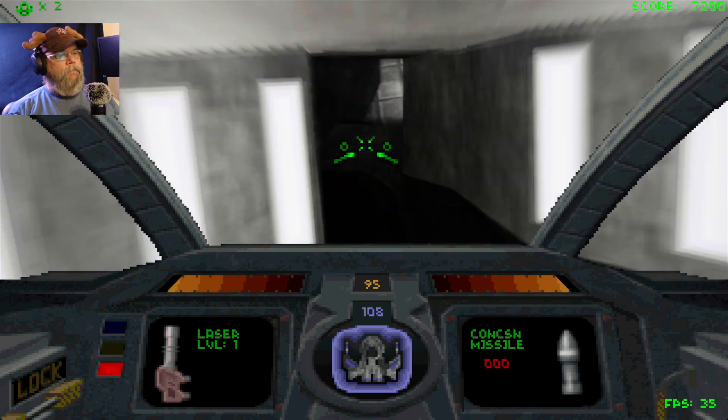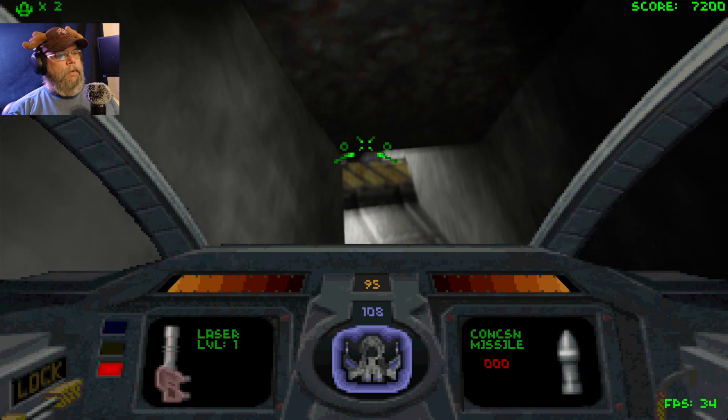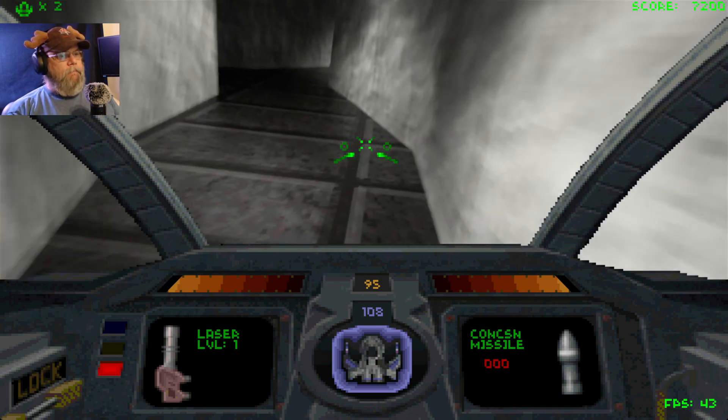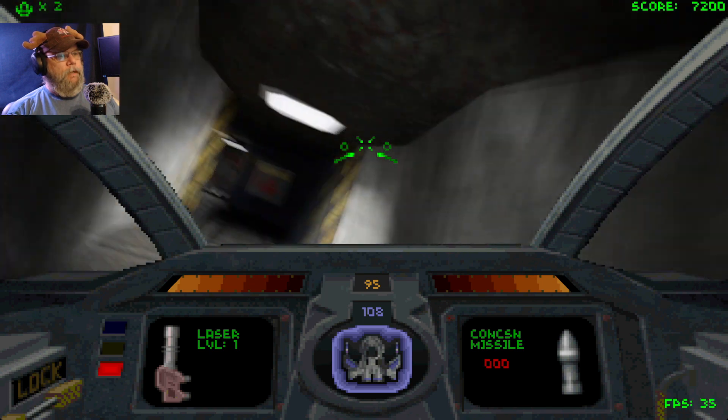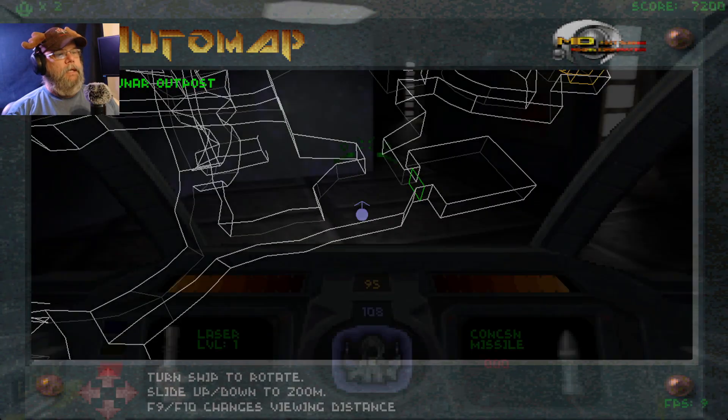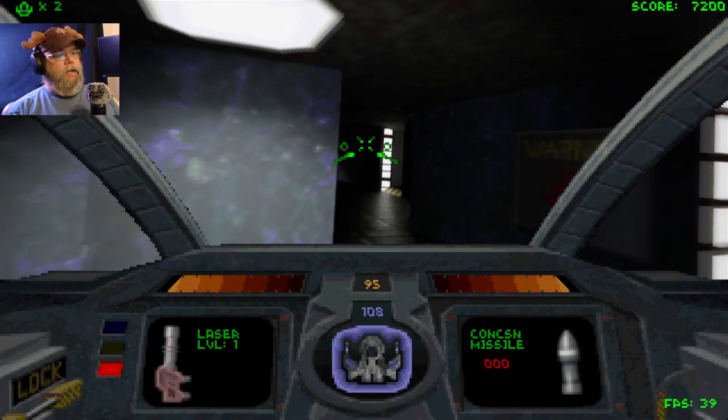Maybe down here? I can get upside down, right side up. Am I here? Okay, I've already been here. What does the map say? I haven't been down here yet.